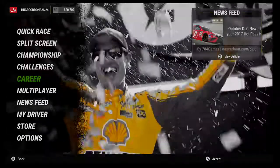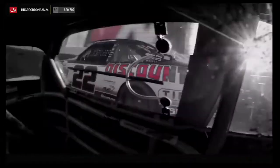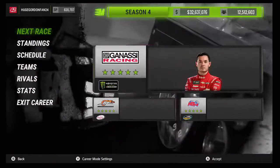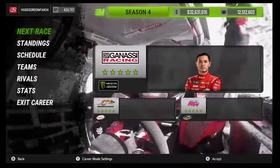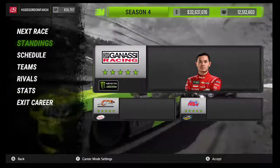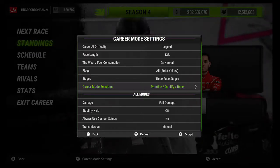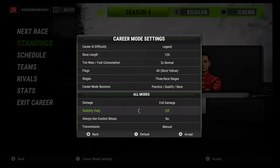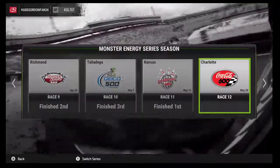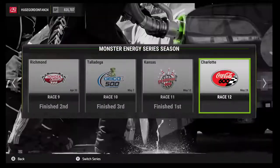Hello everyone, welcome back to another video. We've got NASCAR Heat 2 once again, but this time we have a career mode series beginning. We're going to be starting at the Coca-Cola 600. I'm already into the season — I'm in my fourth season driving the number one car in the Cup Series for Jamie McMurray, and I just came off my first win of the season in Kansas.